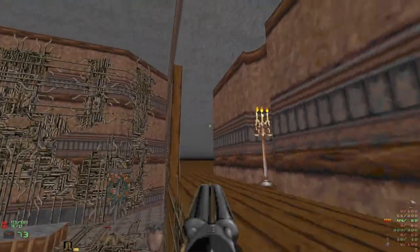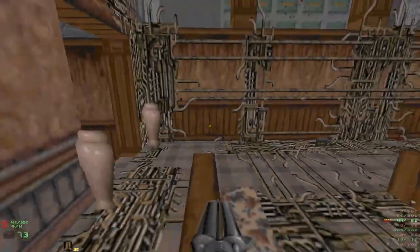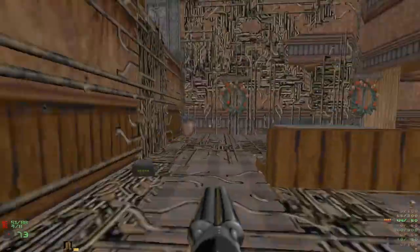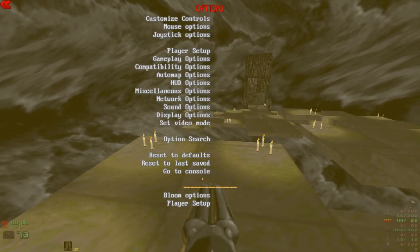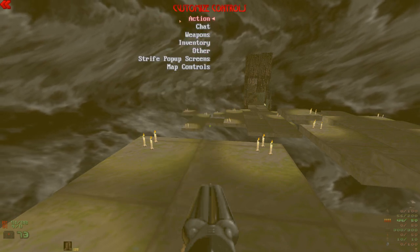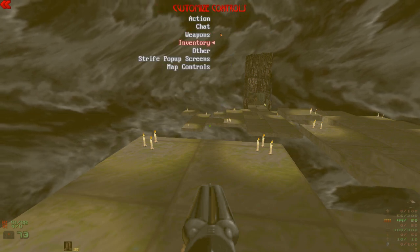Doom really doesn't have items that you use - not that you can really go up there, that's an endless plane of nothingness. Is this also an endless plane of nothingness up here? I wanted that machine gun that guy dropped - that's also an endless plane so there's no way to get up there. Let's check the options real quick. Inventory - okay, we need the brackets and then Enter to use an item.